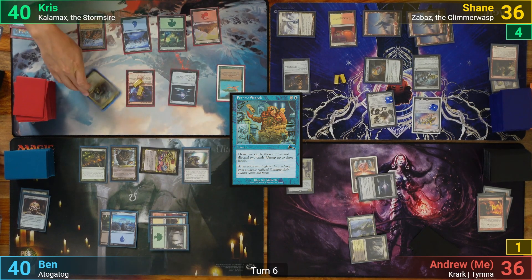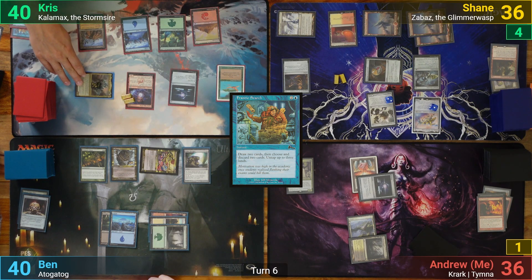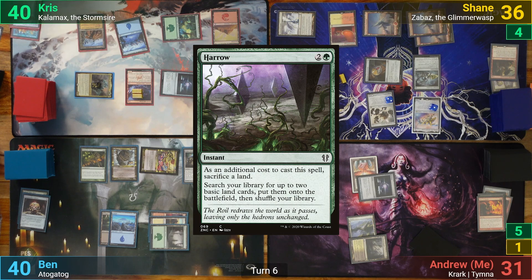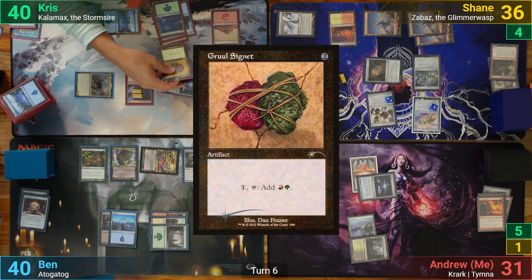Chris untaps and draws for turn. He goes to combat, swinging Kalamax at me and dealing 5. He then taps 3 mana for Harrow, sacrificing the tapped Forest, and gets 2 copies of the spell because his commander is tapped, going into his library to find 4 untapped basics. Plus he makes 2 treasures from the Artist triggers and gets to put a counter onto Kalamax. He's turned 3 mana into 6, which isn't bad. He then casts a Gruul Signet and passes to Shane.